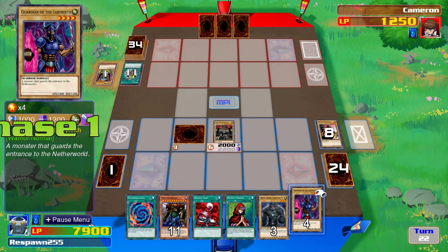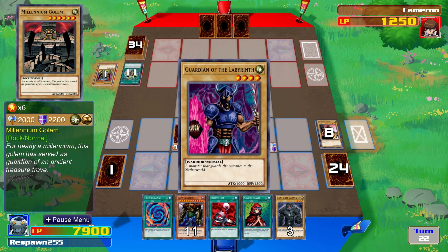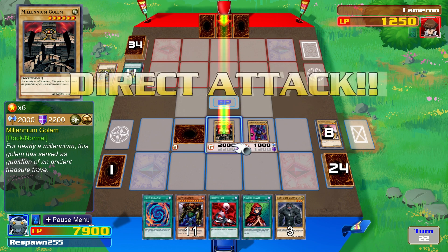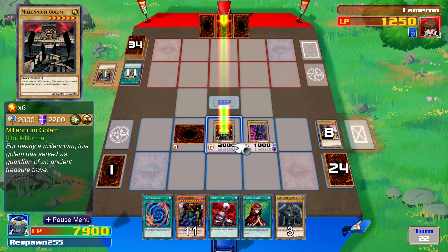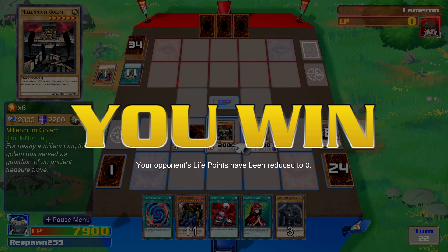And there is the Guardian of the Labyrinth — very cool card — with a modest 1000 attack and 1200 defense. And it's all over for Kaiba. He has not been able to play another card, and the Paradox Brothers pick up what was a fairly easy win.